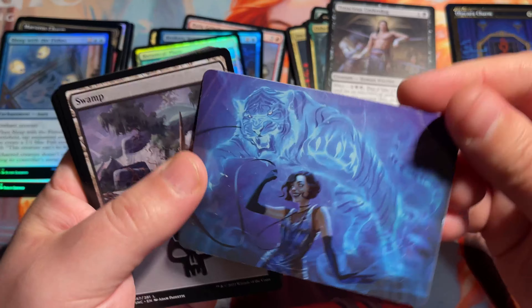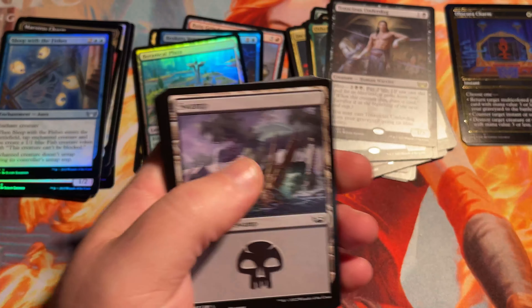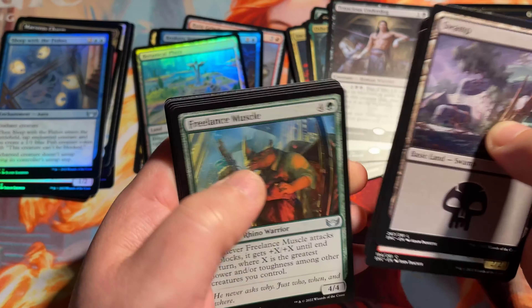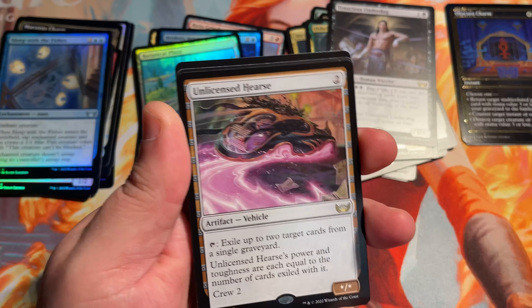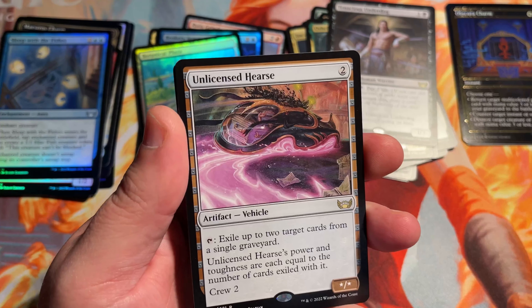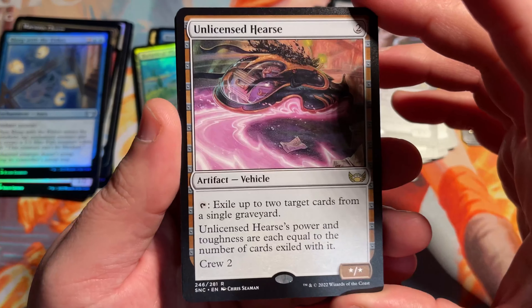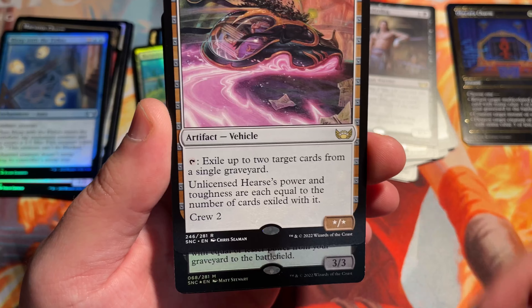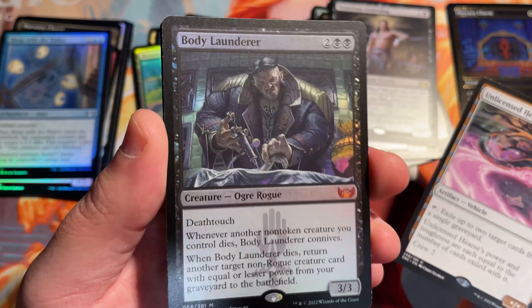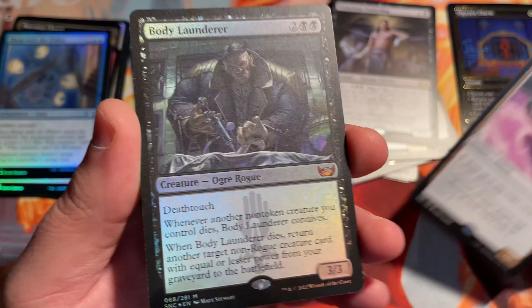Alright. Some nice little art. Get right here to the back. Unlicensed Hearse — so we had the limousine and now we have the hearse. And then our foil — oh my gosh, we got a mythic foil here. Body Launderer Mythic Foil. So this is kind of weird — there's something weird about this foiling.